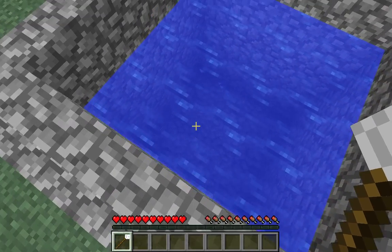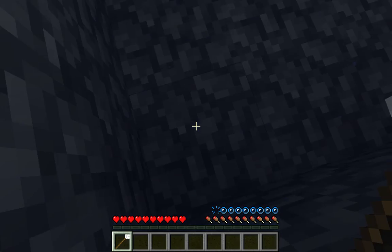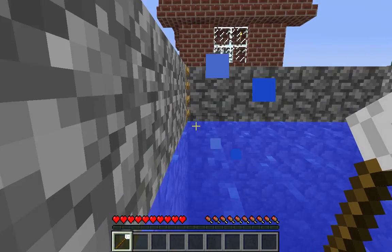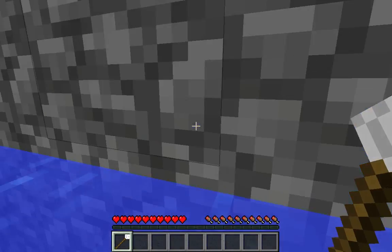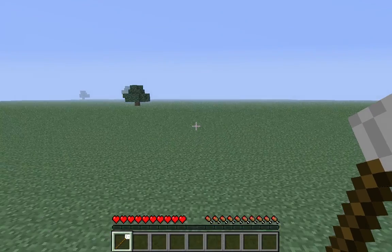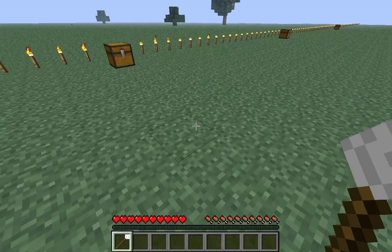So if you do this on a superflat world without it being customized, then you will fall through the earth — but I customized mine so that doesn't happen. And it comes with a ladder. Yay, let me free. So yeah, that was the pool.